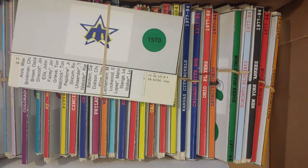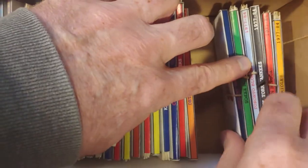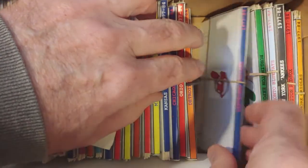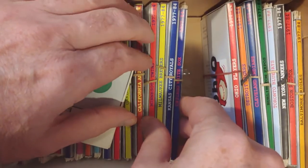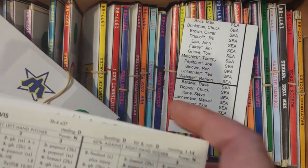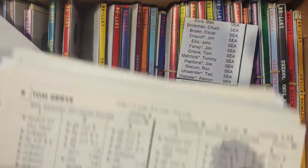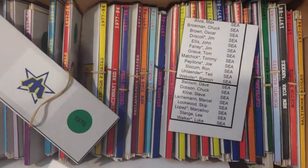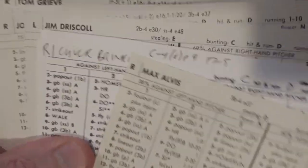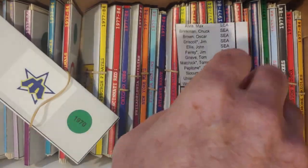All I've got to do is make sure 20 Seattle Mariners are present in the final team resolution. You have Albus, Brinkman, Oscar Brown. Driscoll, Ellis, Jim Ferry. Grieve, Matchik, Pepitone. Slocum, Eulander, Webster. Baldwin, Dobson. Steve Klein. Marcel Latchman. Skip Lockwood. Marcelino Lopez. Lee Stang. Luke Walker. Counting confirms 12 hitters and 8 pitchers. The Seattle Mariners were resolved — they did not require any more cards. They go before Texas as a complete team.